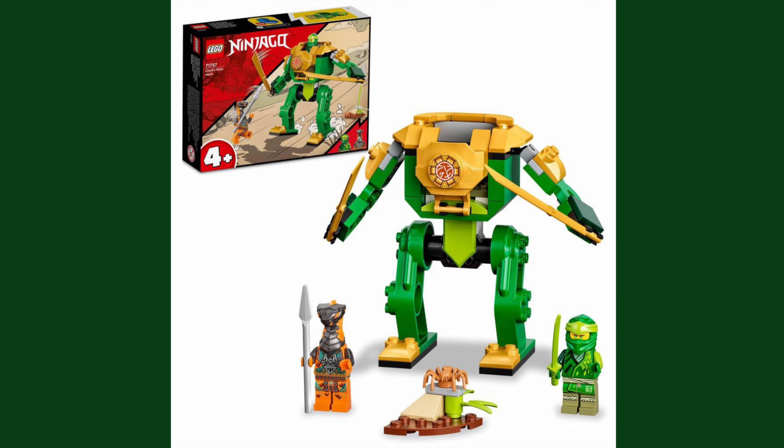Last but not least is the Junior Lloyd Mech — a four-plus set. Jay's Electro Mech, also a four-plus set released earlier this year, was pretty much mocked by everyone, and this set is not as bad but it's pretty close. It has the classic junior mech features: an oversized torso, tiny legs, and no real head area. The colors are good — green is my favorite color — and it comes with a snake and a Lloyd minifigure.